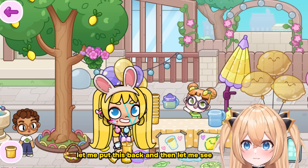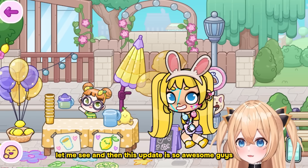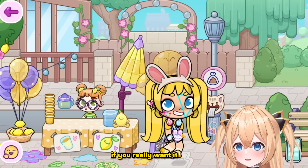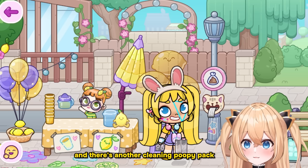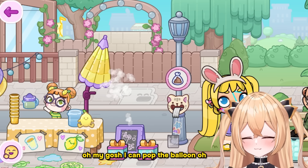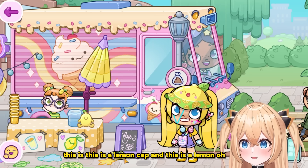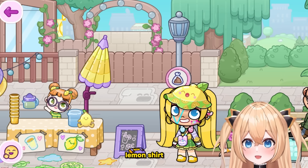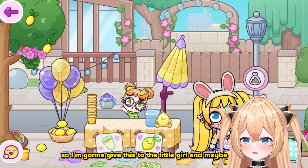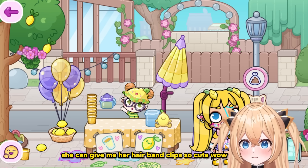I thought there were more secrets here — oh, I can open and close this! This update is so awesome guys, two major updates at once. Next time I will show you the kitty cat pack. I can pop the balloons — oh wow, this one is a lemon cap and this is a lemon shirt. But today we're in the mood to go Easter hunting, so let's get her hairband clips.